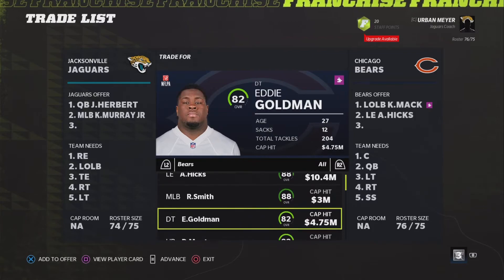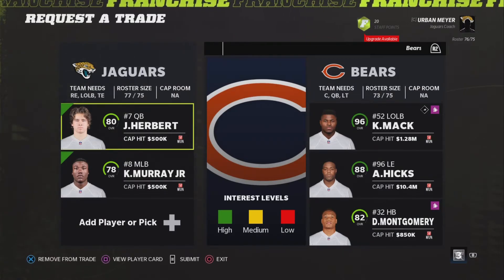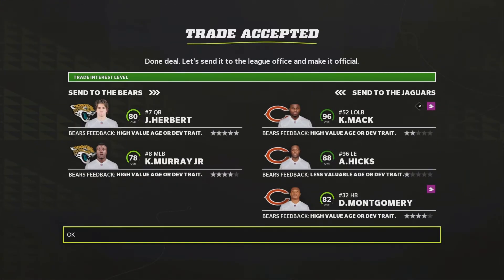And then flip those two to the Bears for a really nice package here of Khalil Mack, Akeem Hicks, and David Montgomery — two great D-line and a nice running back. So now you have these three players to work with.